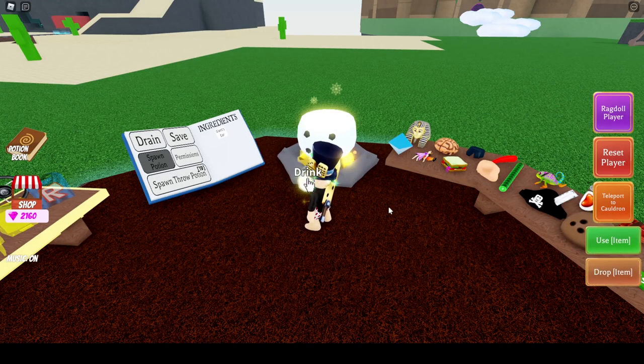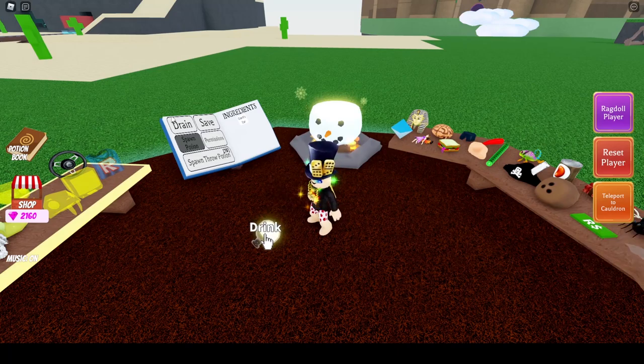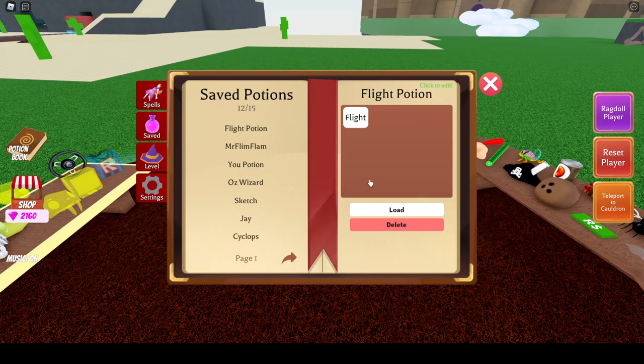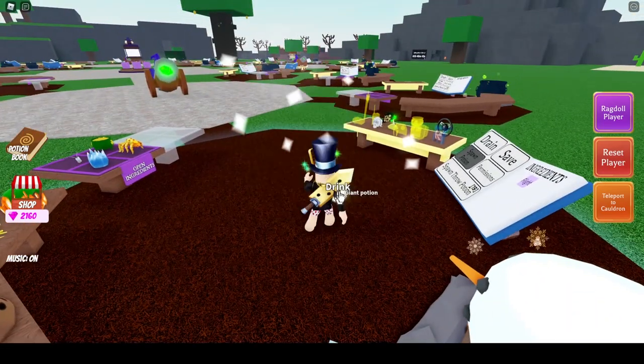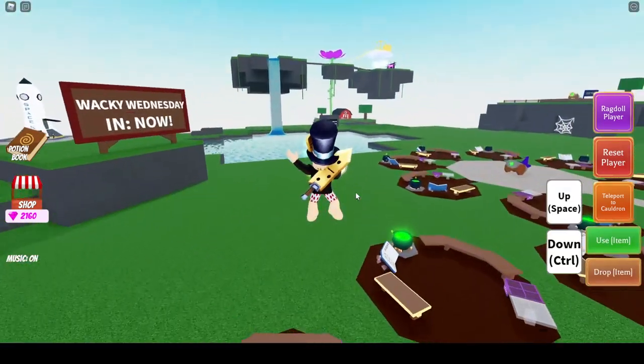Let's teleport and grab another giant potion. I'm going to drain this and make my flight potion again so I can fly a little bit faster. Then I'll grab my giant potion and head back.